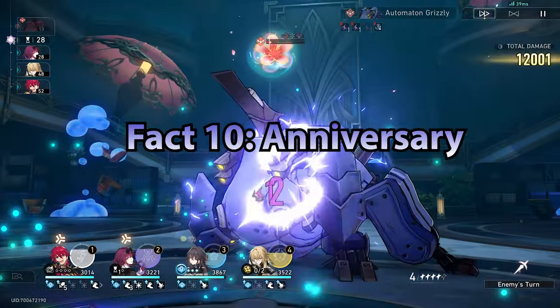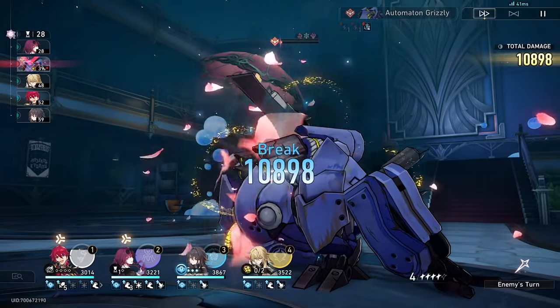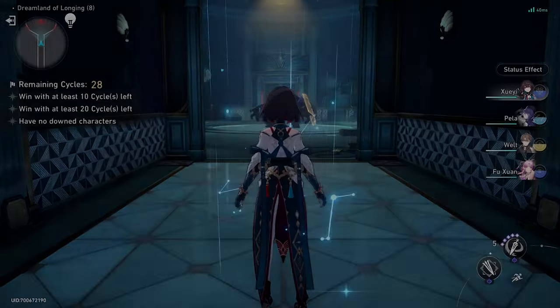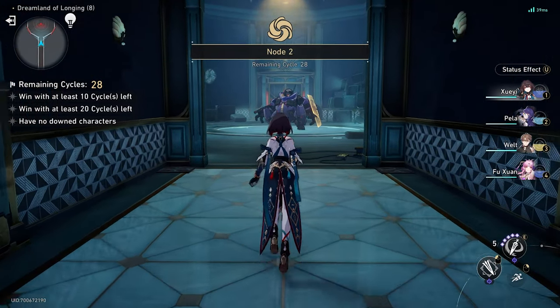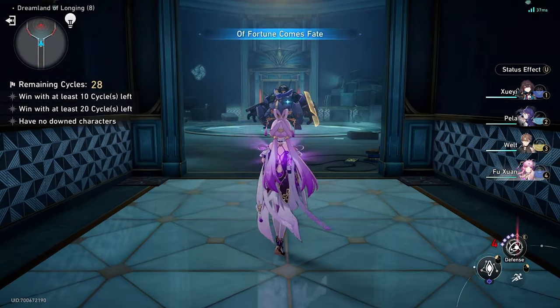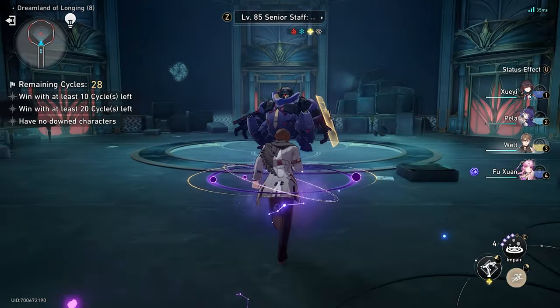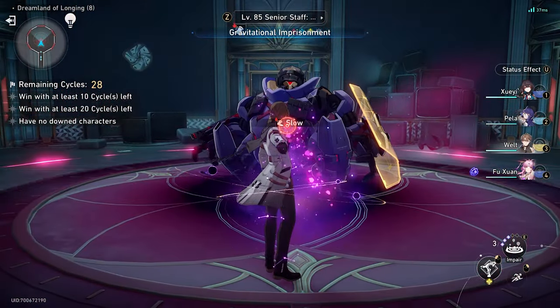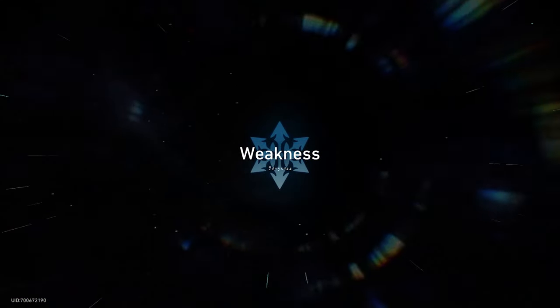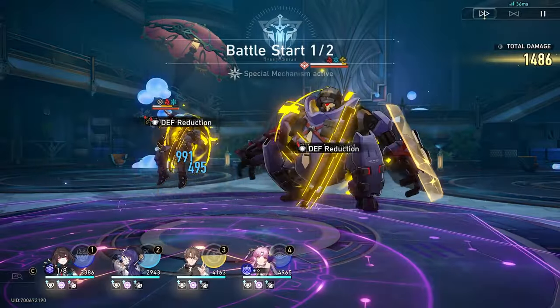Fact number ten is everything Anniversary. We're getting a big Monopoly-style game board event that grants many rewards, and you'll be able to see other players' progress as well. There'll be a questionnaire that determines which past Nameless Navigator you're most similar to in the game's lore. We're also getting Ornament and Relic reward drop events, but this time with triple rewards for the first time instead of double.